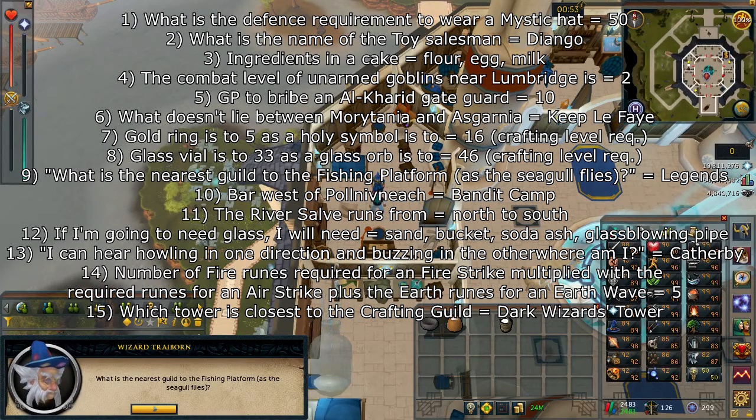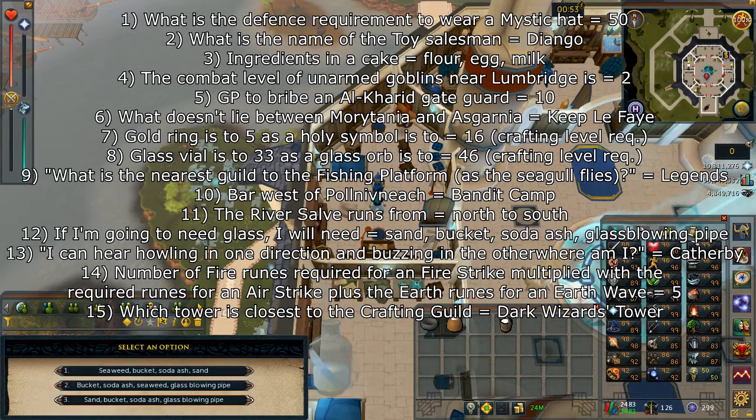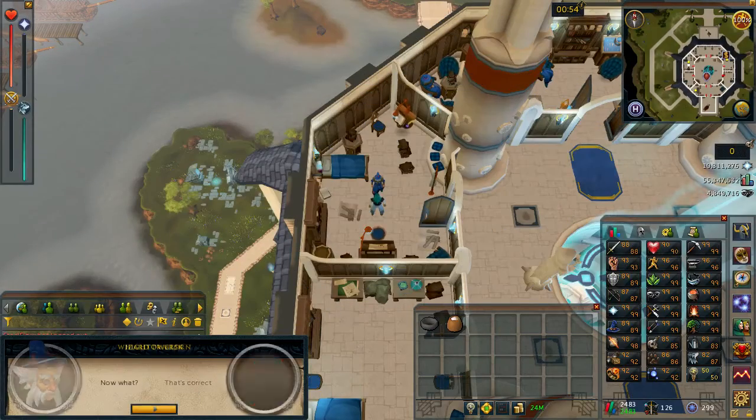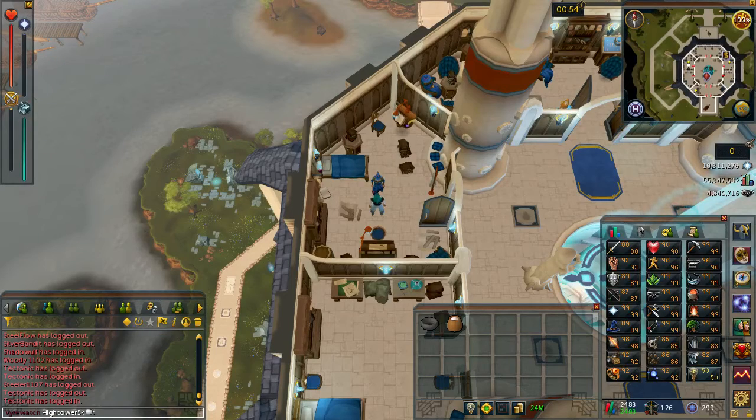All the questions are different, so the answers are on screen — go ahead and match up the appropriate ones. Once you answer three of them correctly, he will then take your milk away and enchant it for you.